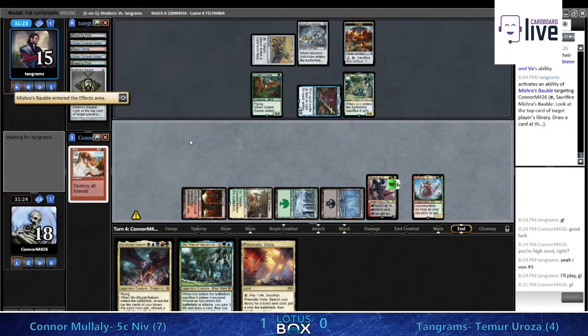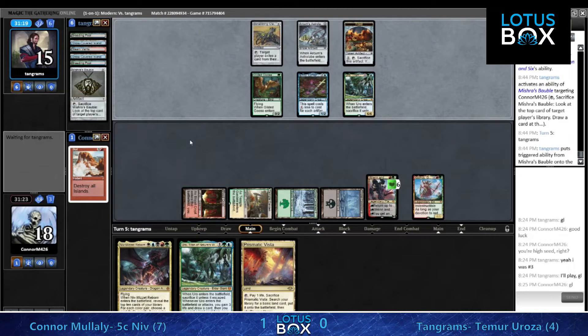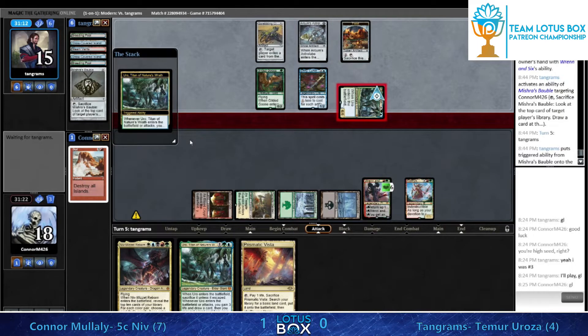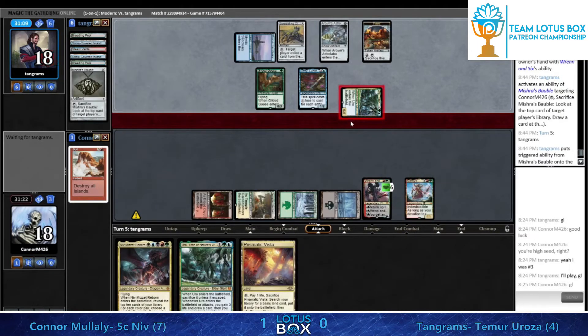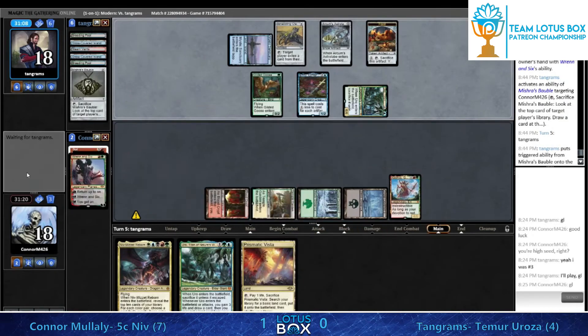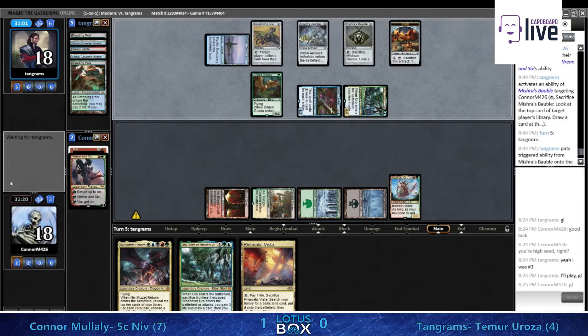We're drawing a lot of cards, but the five-Stone-Rain is definitely card advantage. If Tangrams just has two lands in hand, he gets to make a land drop, play Ren and Six off Uro, and then he has access to three mana and Emry going. There's the Ren - it's going down.